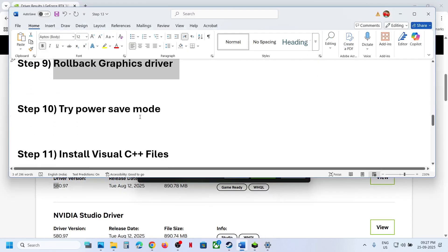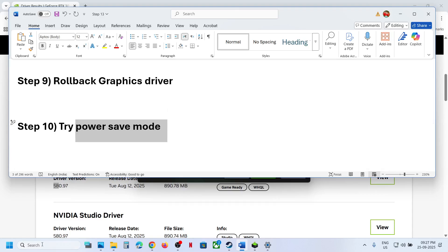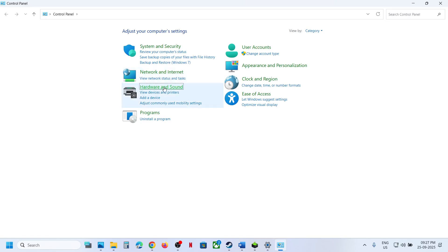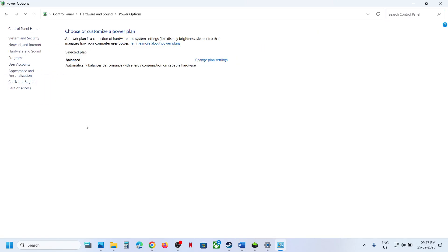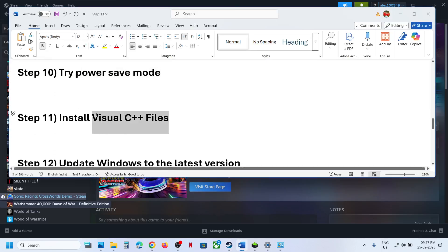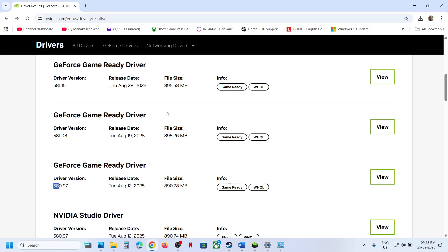The next step is to try Power Saver mode. Type Control Panel in the Windows search box, click Control Panel, click Hardware and Sound, go to Power Options. If you see Power Saver listed, select it and then relaunch the game and check.